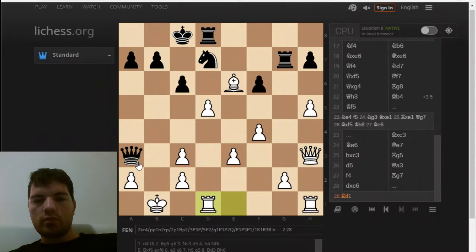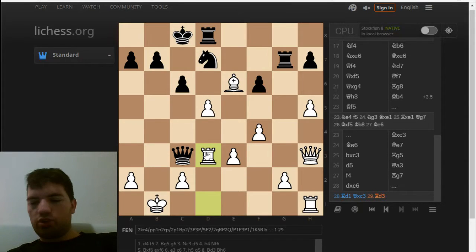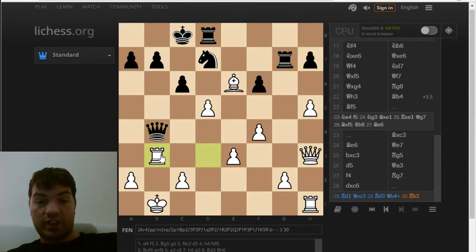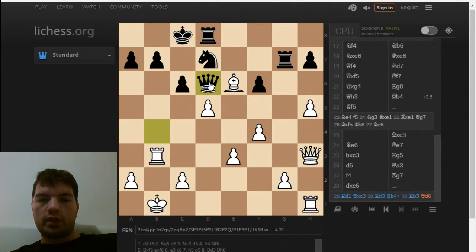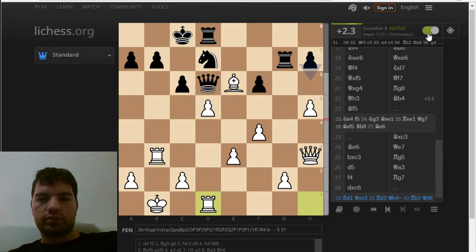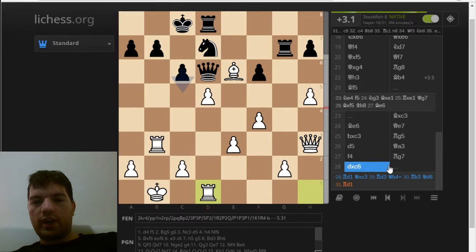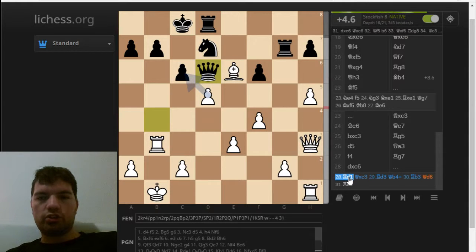A very easy way would have been rook d1 first — this is a lot stronger. The whole idea was queen c3, but now it's very easy to repel this. Check. And just rook b3 — how exactly are you going to attack my king now? The other rook also comes into play and I'm pretty sure she would resign here. Like a huge advantage for me. This would have been a very, very easy way. Rook d1 is definitely a very good move here. The main point is I'm controlling the b file, not her.